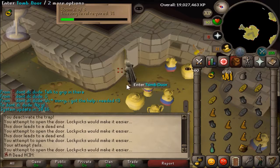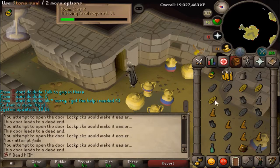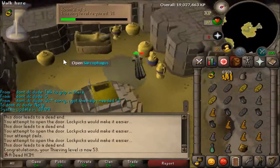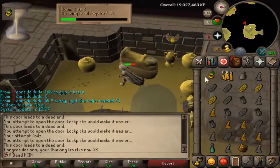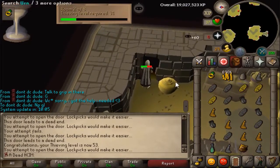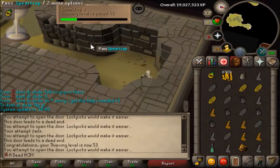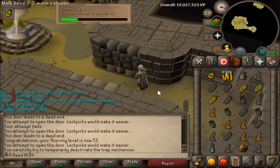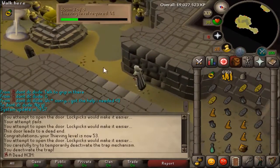Back at level 53 thieving. This was pretty interesting — I only took two inventories, and I know I did it wrong. I'm just pretty much running into rooms and trying to get treasure. Yeah, this is pretty good. I'm now going to go get lockpicks and do Desert Treasure, after the system update.